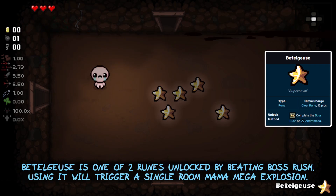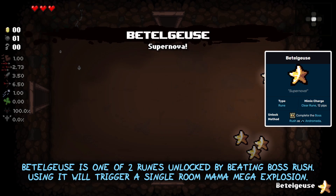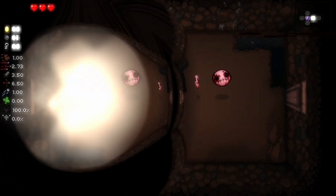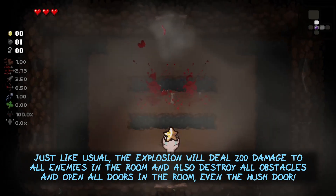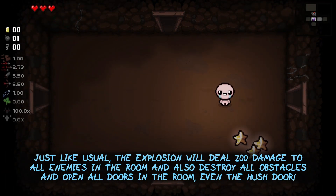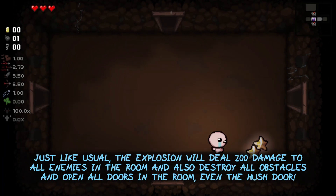Beetlejuice is one of two runes unlocked by beating Boss Rush. Using it will trigger a single room Mama Mega explosion. The explosion will deal 200 damage to all enemies in the room and also destroy all obstacles and open all doors in the room, even the Hush door.